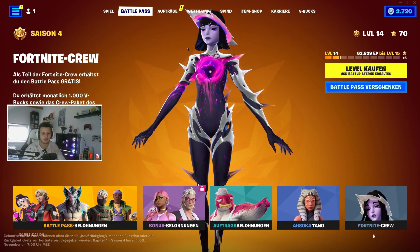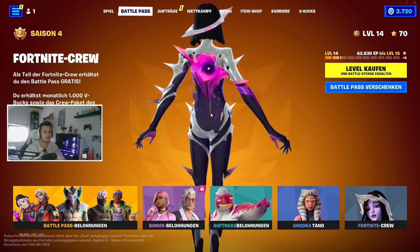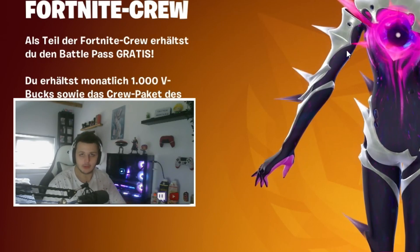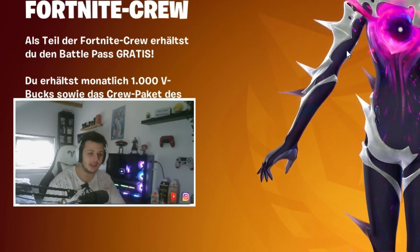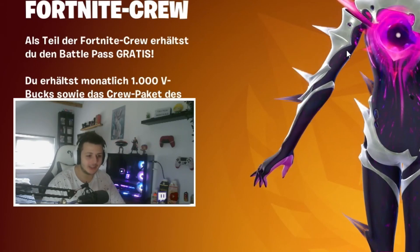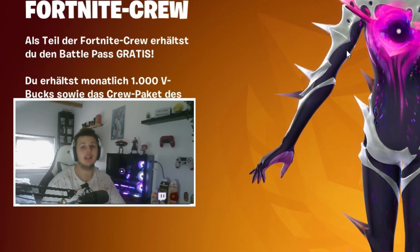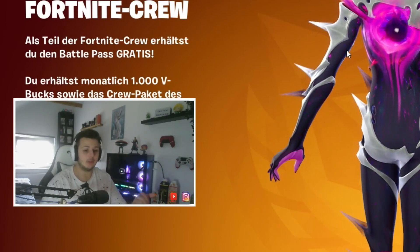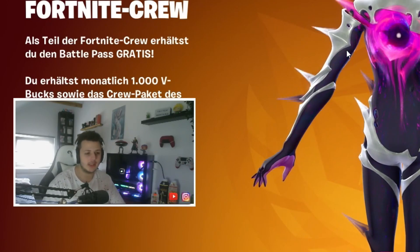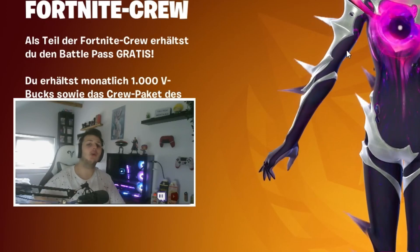Wir sind dann soweit durch. Fortnite Crew haben wir da auch nochmal — für ein Crew-Paket geht das eigentlich, ist natürlich auch ein sehr auffälliger Stil. Wir werden dann jetzt natürlich noch die Fortnite Map aufnehmen — was sich da verändert hat, was für neue Waffen, dies und das. Wir haben ja jetzt Tresore in Fortnite, richtig fette große Tresore, die richtig bewacht werden und wo natürlich richtig viele geile Schätze drin sind. Das war's! Mein Fazit vom Battle Pass: eine solide 8 von 10. Sind auf jeden Fall schöne, viele Skins dabei, auch dieser Muskelkater-Fisch-Skin sieht ganz geil aus. Danke fürs Einschalten, lasst dem Video gerne einen Daumen nach oben da — euer Moreno, bis dann!